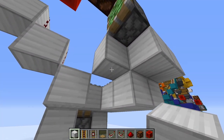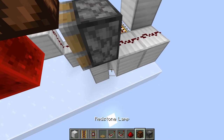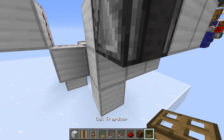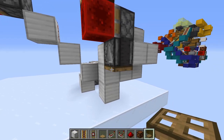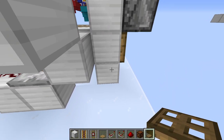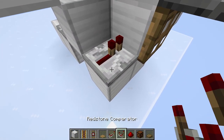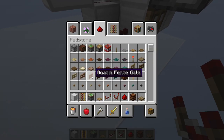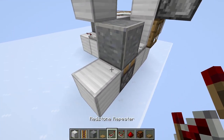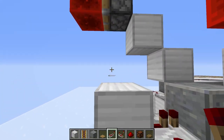Now come down here and set up the off system. Get yourself an observer and have that facing upwards into the sticky piston. You're going to have a trapdoor right there — make sure it's still extended, because this is the off state. Then have a repeater on one tick, then a sticky piston with a block on top of it, with a repeater going into that with a block here. And a repeater going into that block from that side.